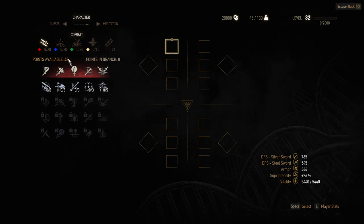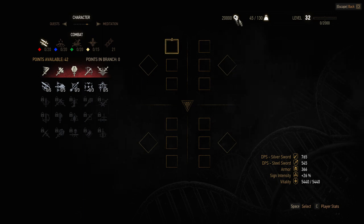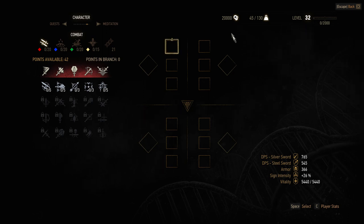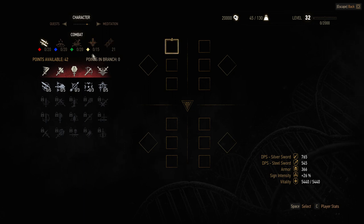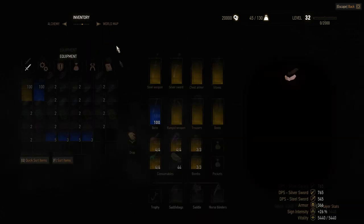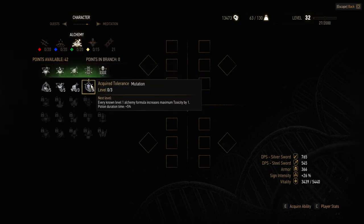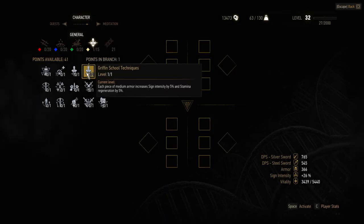So, how to scale this character up? First of all, you have only one set of medium armor, and since I think a mix build between combat and sign build is a good option — a battle mage build — you'll make use of the high stamina regeneration. This character is level 32 but has 42 ability points, which is not a lot.